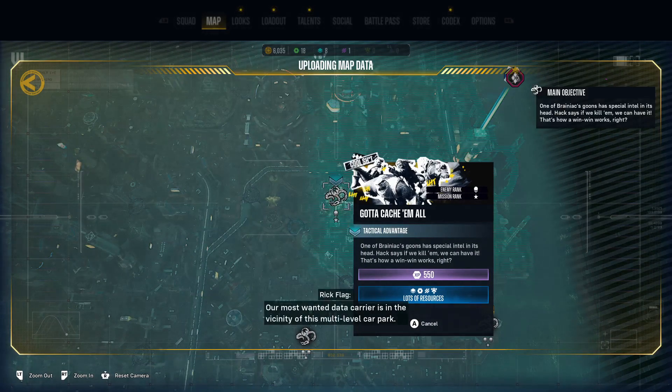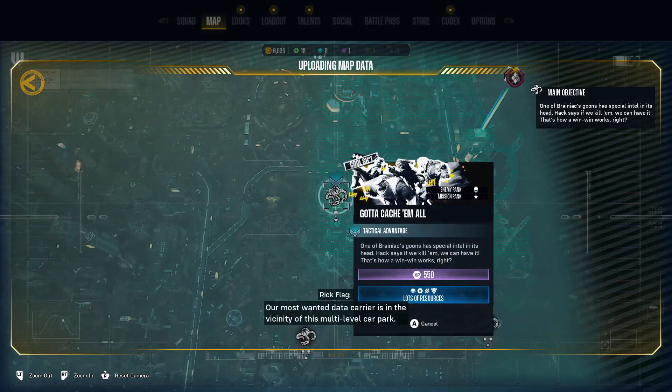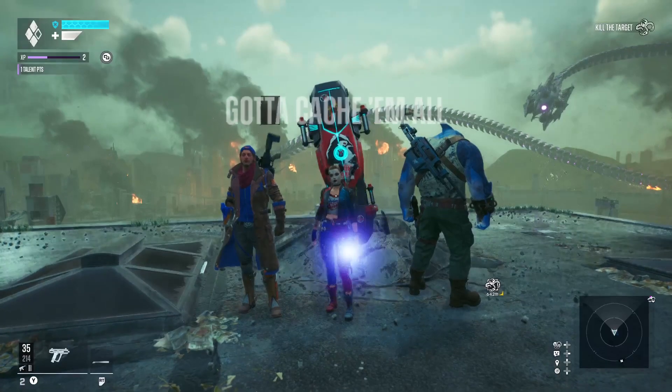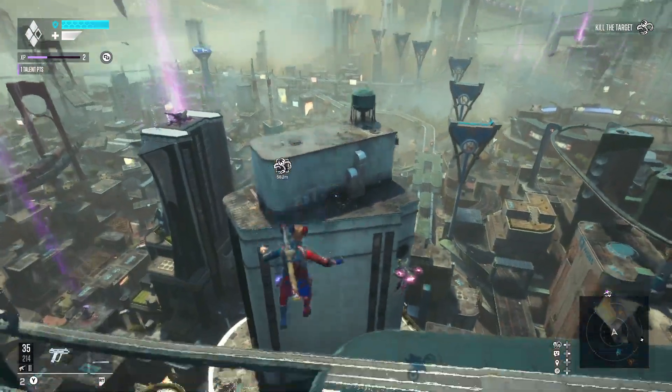Our most wanted data carrier is in the vicinity of this multi-level car park — smash and grab, light resistance. That's the recommended mission. Brainiac has deployed sniper enemies: cunning long-range combatants who will phase away to maintain distance and strike from range. Their electrically charged shots will temporarily disable traversal. Counter a sniper to briefly jam their equipment, preventing them from firing or phasing. I'm really gonna struggle with these because I always forget what the counter shot actually is.